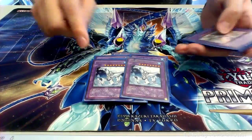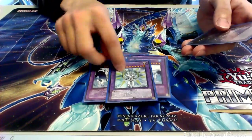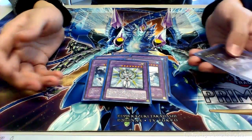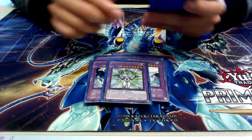Then for regular Elemental Heroes we run two copies of Elemental Hero Absolute Zero — he's basically a Raigeki whenever he leaves the field. Then we run one copy of Elemental Hero Shining. I also want to run one copy of Escuridao but I currently don't have one, so I'll have to try and find one.